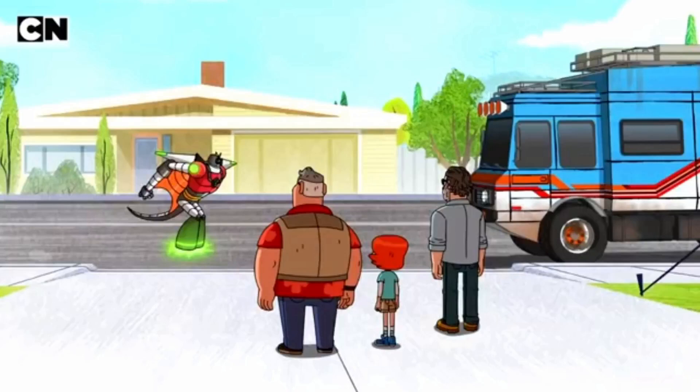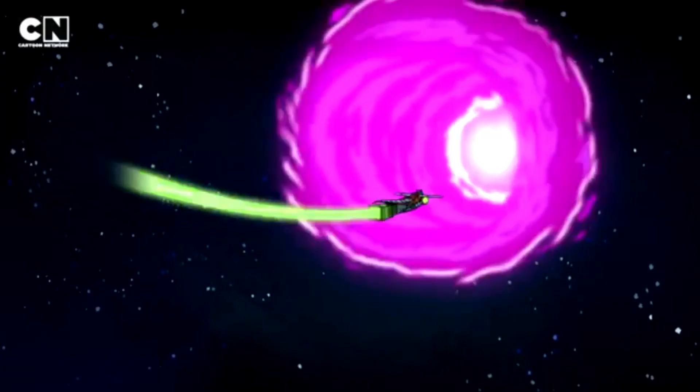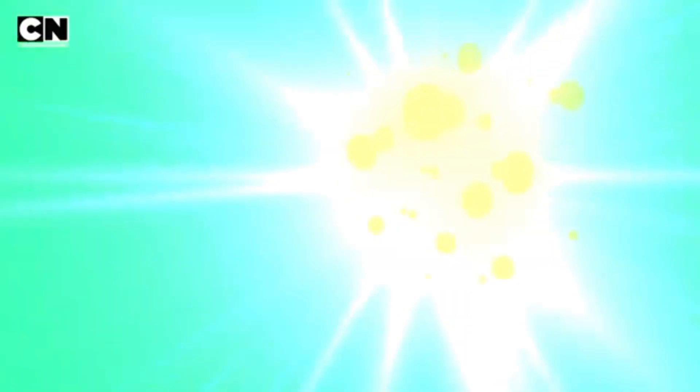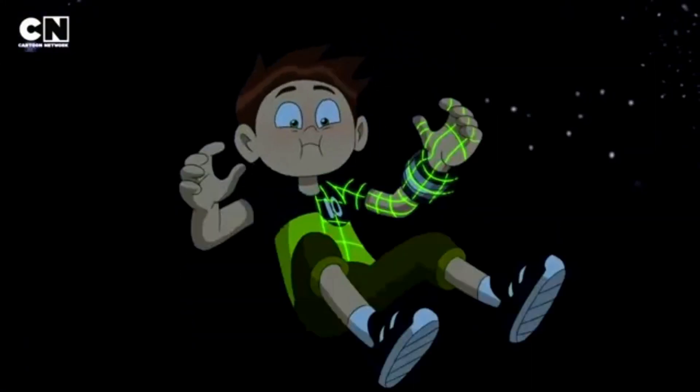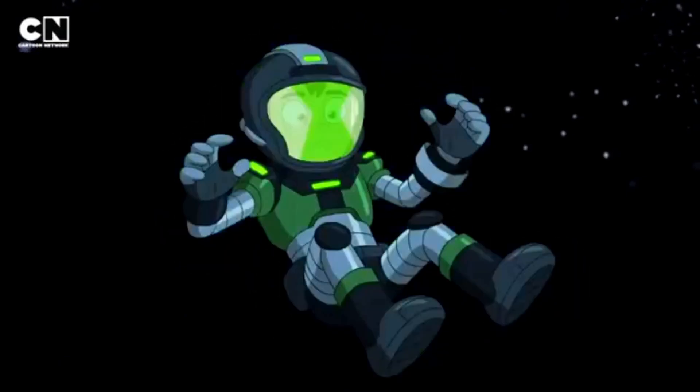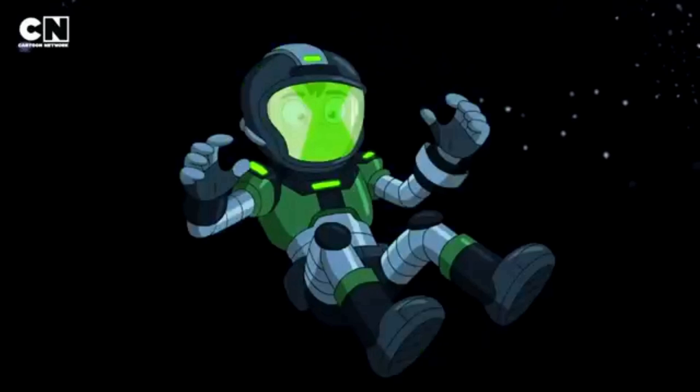Ben turns into Jet Ray - armored Jet Ray - but he goes into space. Then he flies into a portal. The Omni-Knot key makes Ben's Omni-Kix transform him - the key makes Ben get covered in spacesuit armor. Then he gets abducted by the Incursions.